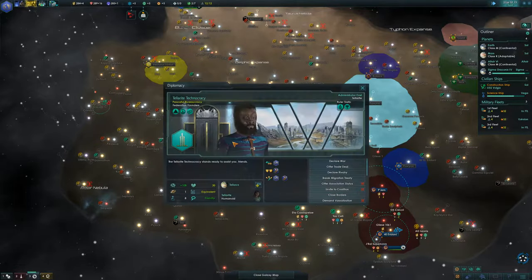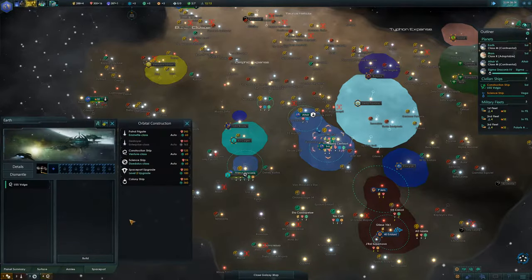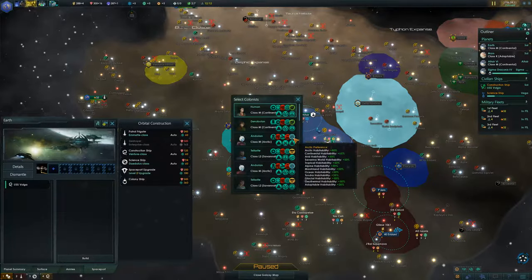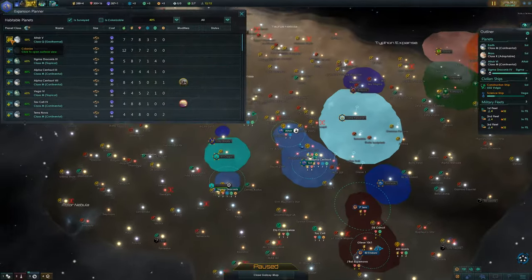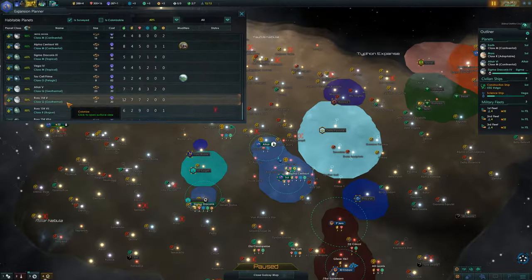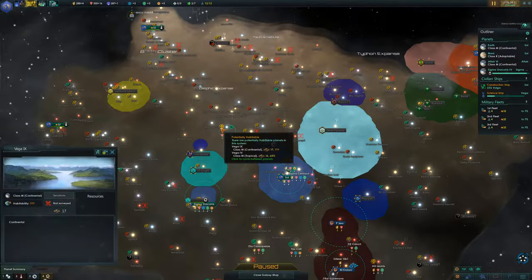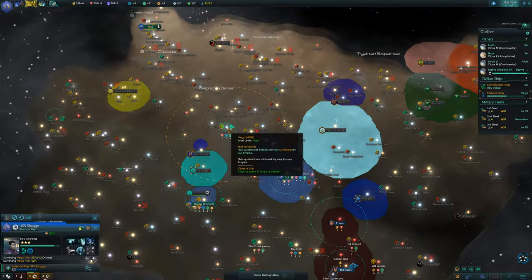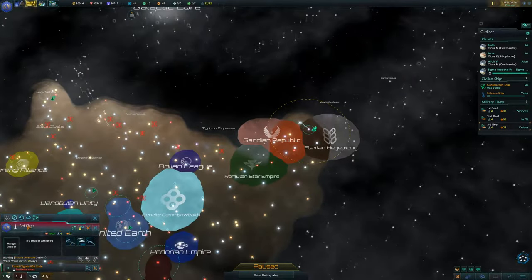Can't invite the Tellarites yet. Vulcans say no to the Tellarites — a bit dickish, but okay. Colony ship done! We have options. Using the expansion planner now — size sorting. Vega 9 hasn't been fully surveyed yet, so let's wait until that survey is done. Third fleet, check out that system and then get home. The colonization was successful! Keep exploring deep space — you're on a many, many year mission.